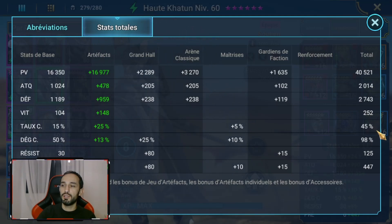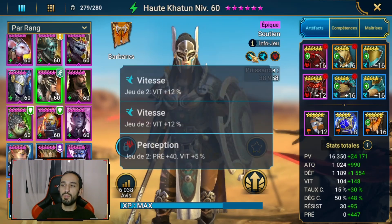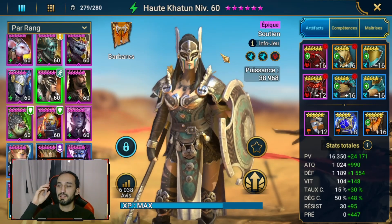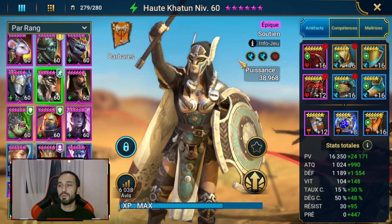Avec du PV, de la défense, et moi je lui ai mis beaucoup de précision, surtout parce qu'elle me sert encore aujourd'hui sur un domaine de jeu spécifique que je vous présenterai après. Mettez-lui du 7 vitesses pour gagner en vitesse. J'ai mis un 7 perception en plus, mais sinon mettez-la full 7 vitesses avec du PV et un peu de précision, quand même, même si c'est vraiment la vitesse que vous devez focus au démarrage.